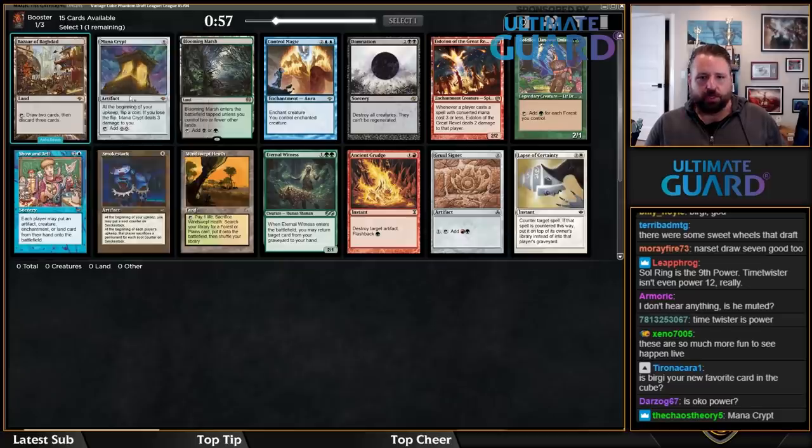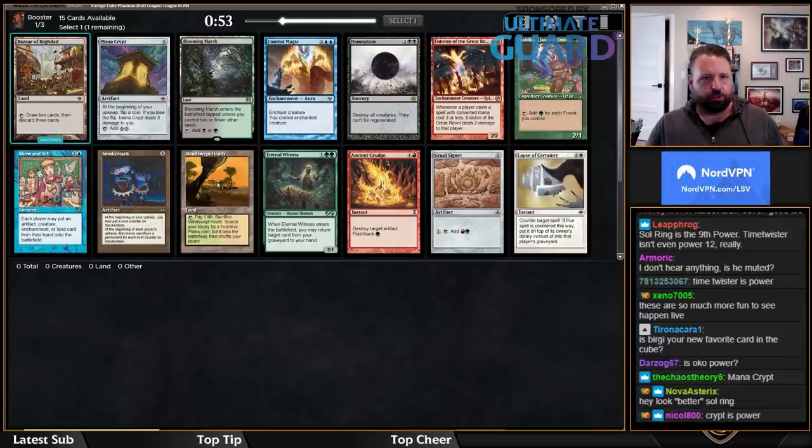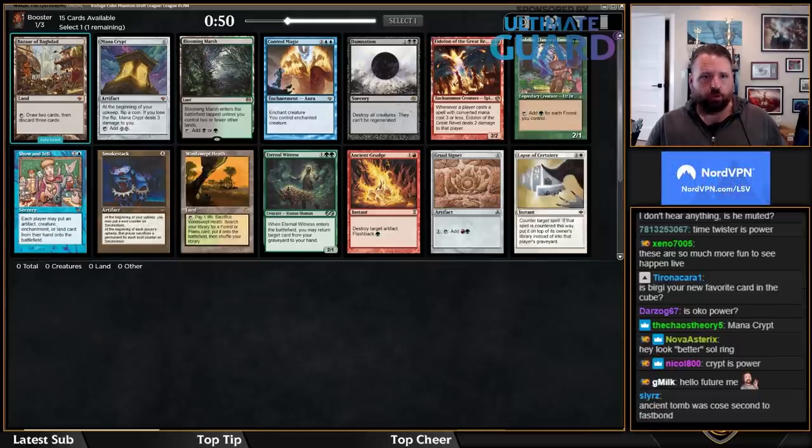We're going to first-pick Mana Crypt here. Not going to wheel on a Thraben Inspector, sadly. What's leaving? Don't really care about Rafalos too much. There's a Windswept Heath, Gruul Signet, Ancient Grudge.